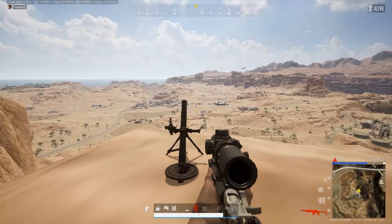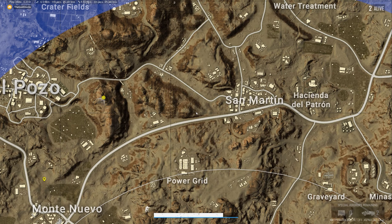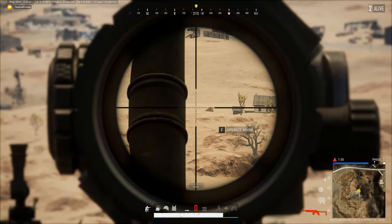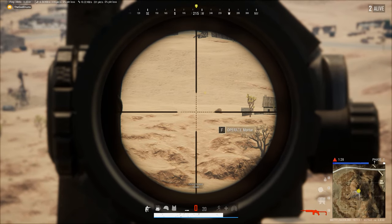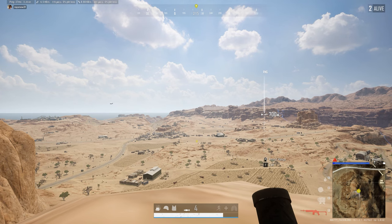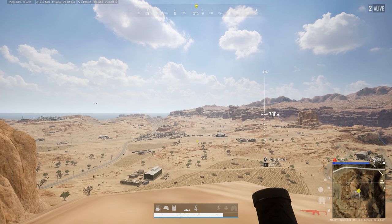Today I'm going to show you that it is actually possible to shoot mortars significantly further than 700 meters. PUBG, in keeping with its trend of realism, actually takes the height of the mortar itself relative to the shell's landing spot into account. This means that if you shoot the mortar from a mountain or a tall spot, you'll actually be able to shoot incredibly far.